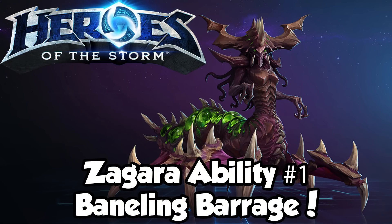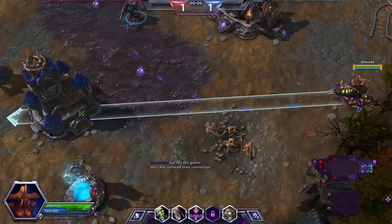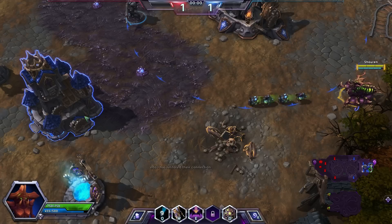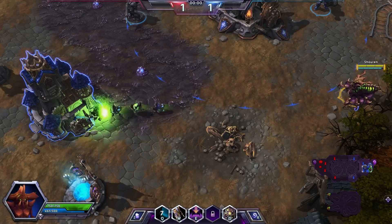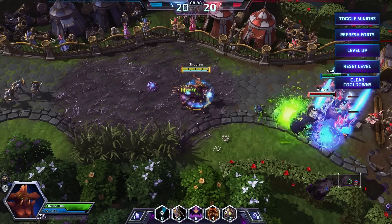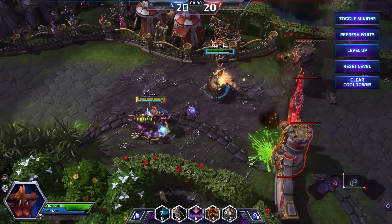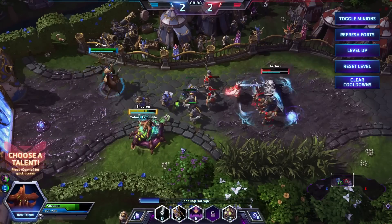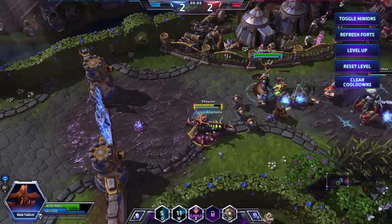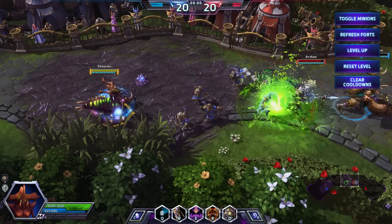Zagara's first ability is Baneling Barrage. Firing in a straight line cast, Baneling Barrage unleashes a stream of Banelings in the direction of the enemy. Banelings explode on impact with enemy structures, units, heroes or neutral terrain, so be sure to fire them in a straight line. Baneling Barrage is excellent for putting enemy forts under siege due to its great range and damage, for clearing waves of minions in lane, or helping damage enemy heroes from a safe distance.